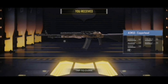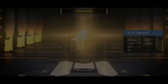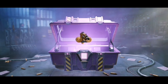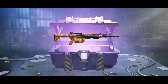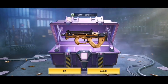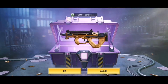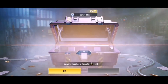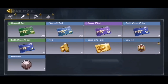Next crate gives us the ASM10 — I already have that, 80 credits. Another crate and I think it's purple but it's another HT40 duplicate. Then another M4 Sanduance duplicate — we're getting a lot of dupes. The BK odds are around 1.7% and it looks so nice. Then a PDW, first time getting that one, very clean for a green skin. Last few: Type 25 duplicate, and we end on Spray Blazes which I already had.